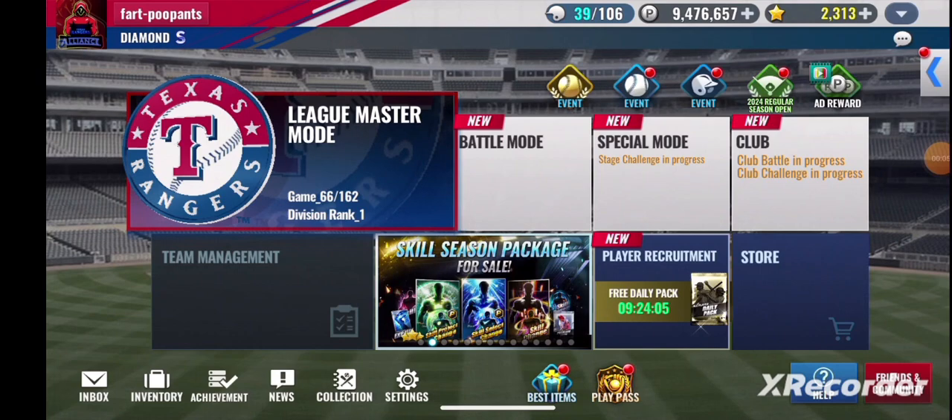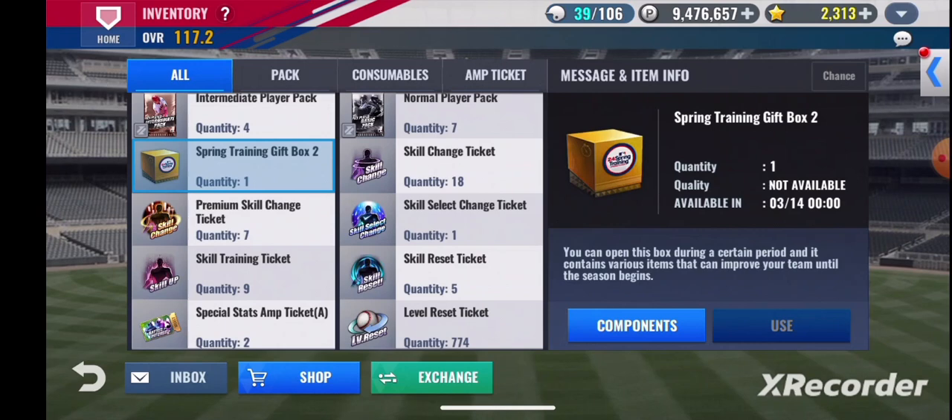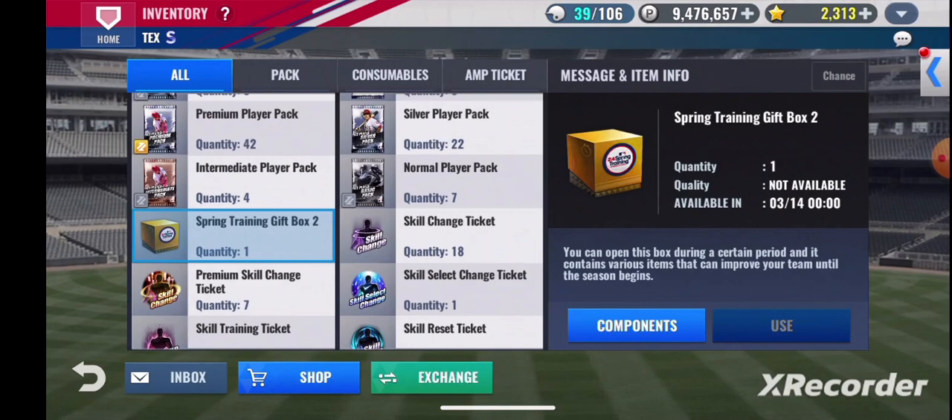Alright, what's up everyone, welcome back to another MLB Nine Innings 2024 video. We've got quite a bit of stuff this time — about 40 premium packs, seven PSCTs, and these spring training boxes. I haven't read the notice so I don't know what all is available in those, hopefully we get some good stuff.